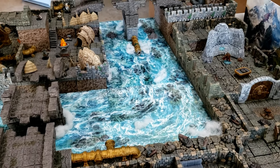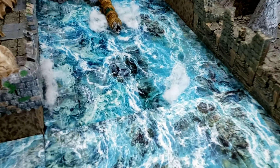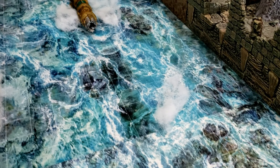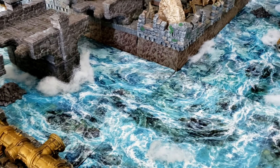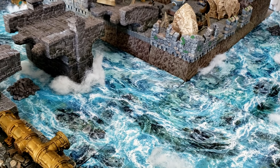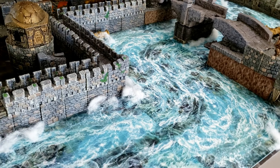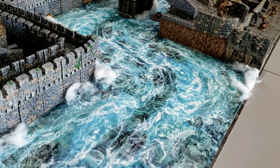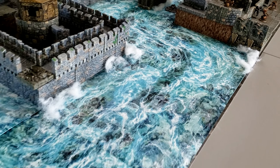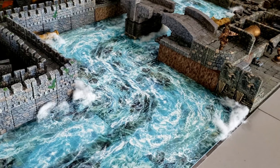The water tiles are all from their latest Dwarven Forge Kickstarter — I've been waiting almost a year for those. They're double-sided, so you can flip them and there are calmer waters on the other side. I took doll stuffing and placed it in strategic areas to show the rushing water and add a little more of that experience to make you feel like the water is moving fast. Dwarven Forge really did a great job on those water tiles.